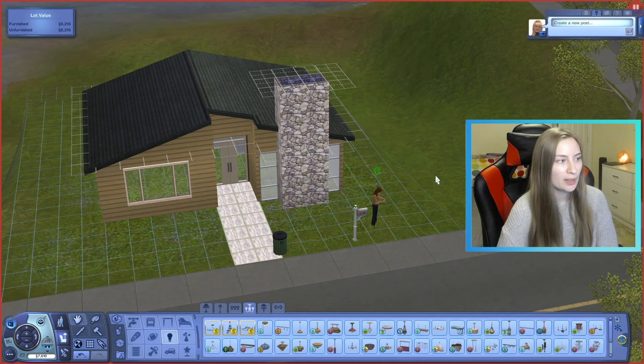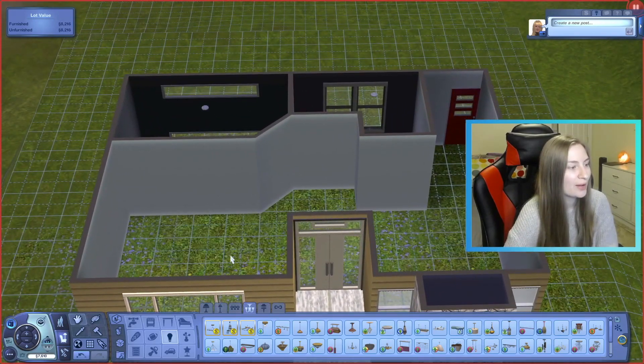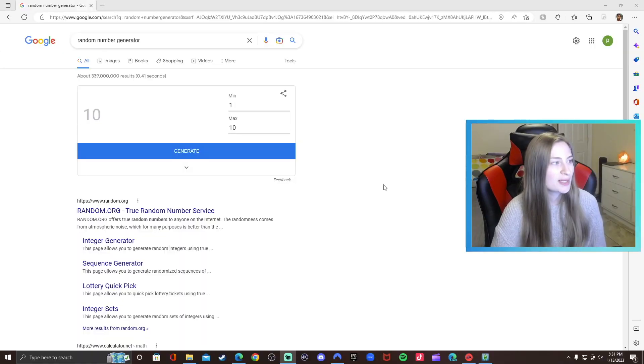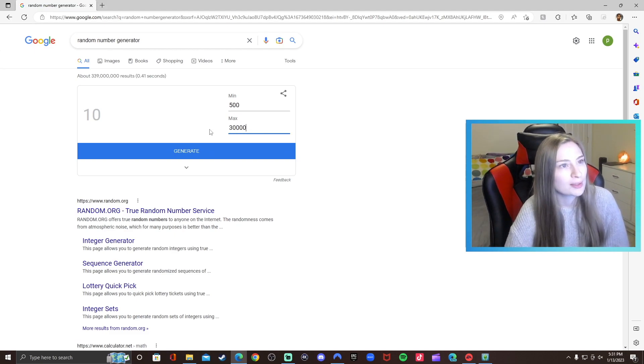I have a floor plan in the works and it's just going to be a one-story home. We're going to have a bedroom right here, bathroom right here, and then a living room, kitchen, and dining room in this area. I have my random number generator on Google and I'm going to put it from 500 to 30,000. First room — let's do the kitchen.